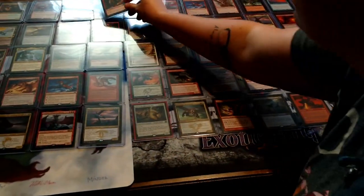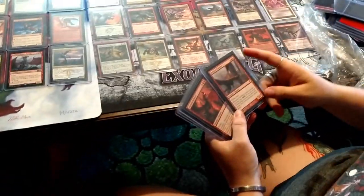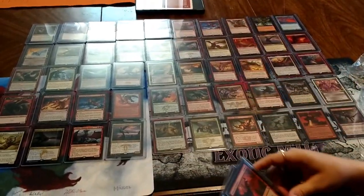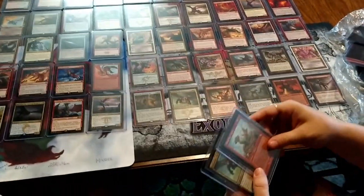Oh, another dragon token — this was my computer background! That's the one that comes off the egg, yeah, super cute. Hellkite Charger — that's a very good dragon. Akoum Hellkite — I love how many dragons there are, and they're all sleeved.